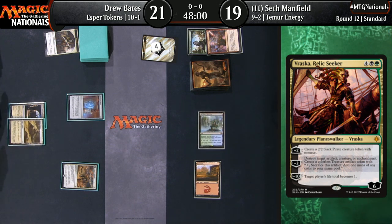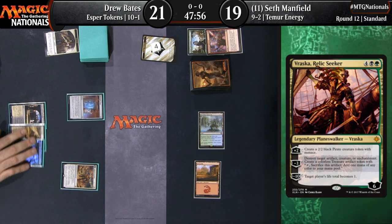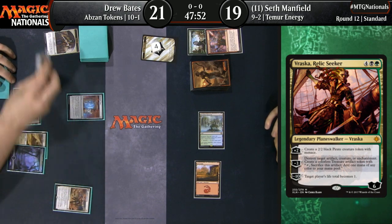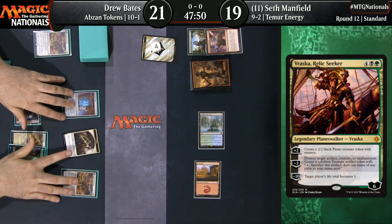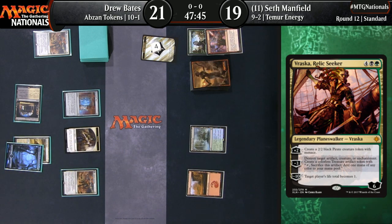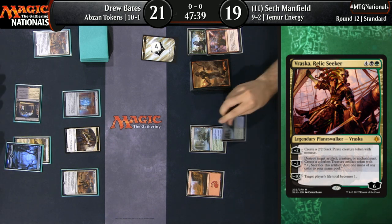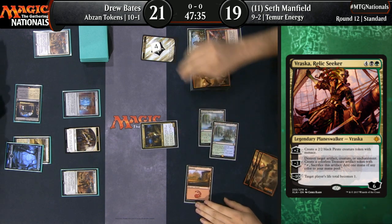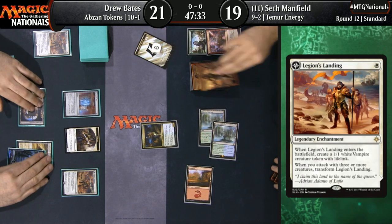There's a look at Vraska, Relic Seeker — a card a lot of people expected to see in Standard based on how absurdly powerful she is. Jumping up to eight loyalty right away is very, very powerful. Second copy of Legion's Landing for Drew Bates is Legendary, but he still gets to create a Vampire. Rogue Refiner for Seth. How do you like this matchup?